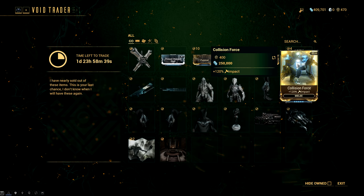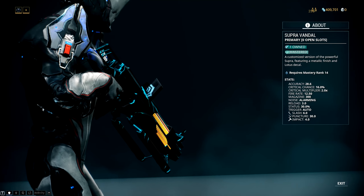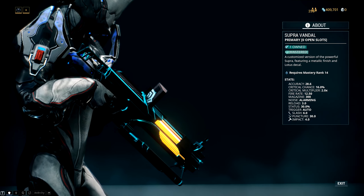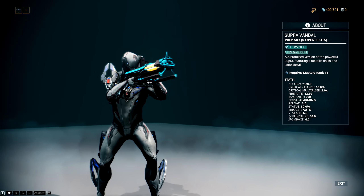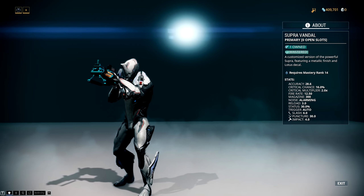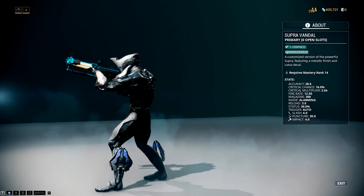Following that we have one of the best and most fun rifles in the game, the Supra Vandal. This is, for all intents and purposes, a Corpus minigun. It's incredibly fun to use, though it does require Mastery Rank 14. But if you are high enough Mastery Rank, this is one of the best and most fun rifles in the game.